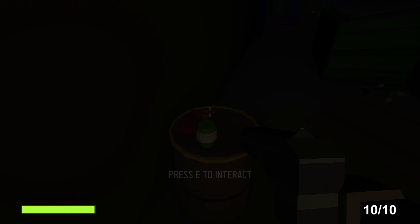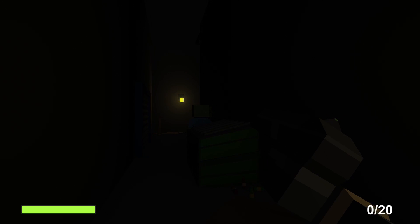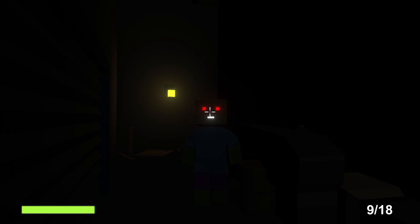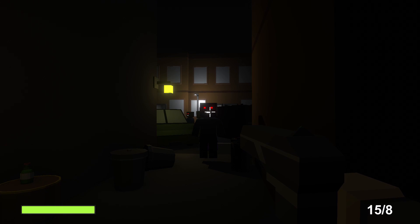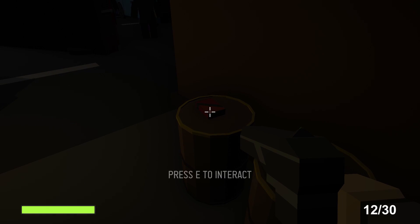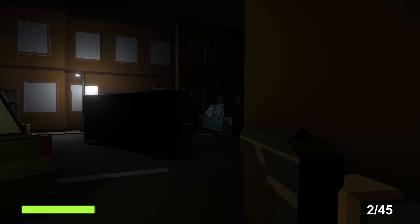Alright, let's grab this ammo here. Suckers! Didn't know there was one right there. Alright, I'm still doing good on health. Ooh, ammo nice — I'll take you and you. Stay back, I'm not Steve, don't come near me. I see you. All right, so it takes about five shots to take them out.